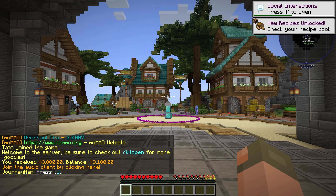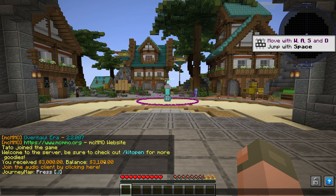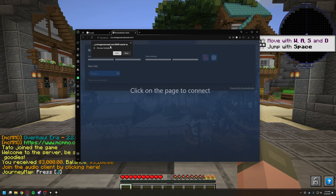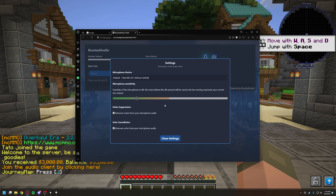Here we are on the server. The first thing you're going to realize is that you receive 3,000 doubloons coming into the server, bringing your balance up to 3,100. You'll be presented with a message that tells you how to use slash kit open — I'll get to that in a second. And there's a clickable link that says join the audio client by clicking here. It says the certificate is invalid because we don't have a certificate for the server — it's just running off the server. You have to click 'help me understand,' and it'll ask if you want to connect.